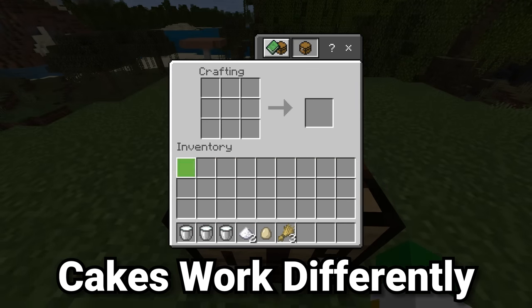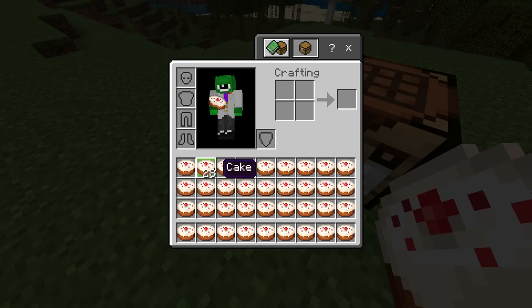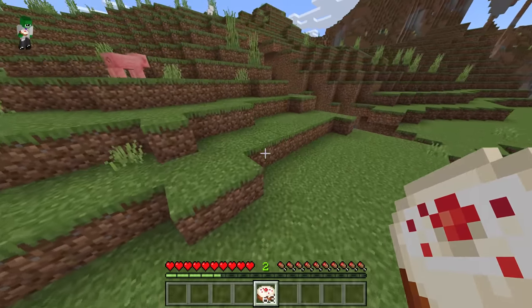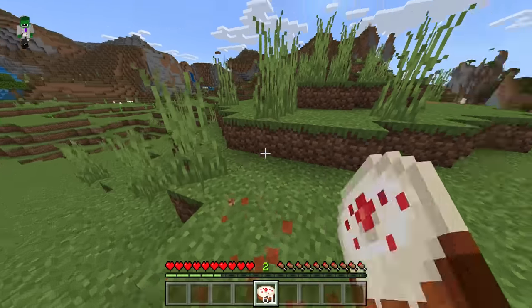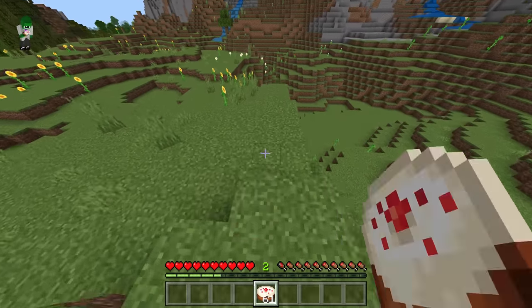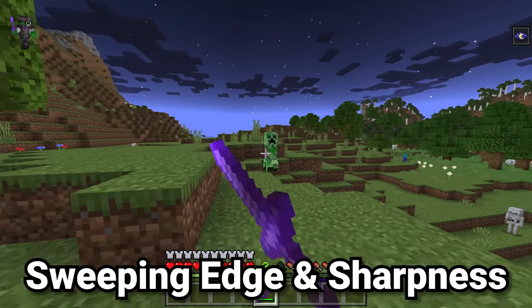Cakes in Minecraft are quite a fun item, crafted with three milk buckets at the top of the crafting grid, then three wheat at the bottom, an egg in the centre, and a piece of sugar on either side — that will give you one cake returning those buckets. Cakes are stackable inside of Minecraft Bedrock Edition, but they're not stackable inside of Java Edition. Bedrock Edition used to have two different types of cakes — one with a sort of square type texture, and the other being a more rounded item texture like a real cake. That's an interesting little difference between the versions, as well as the differences of spam clicking and Bedrock's PVP.